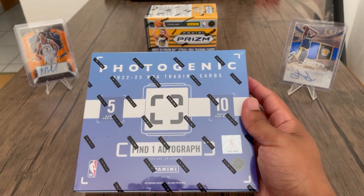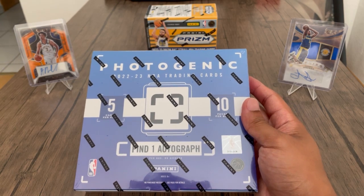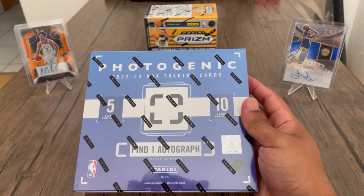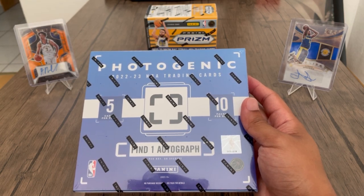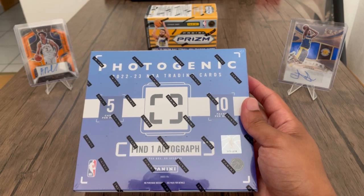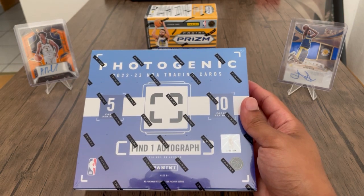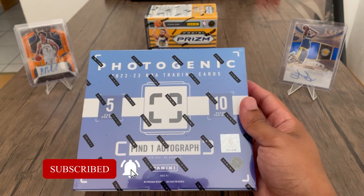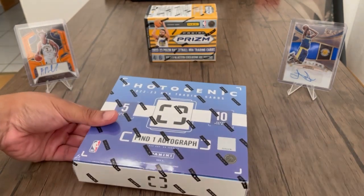Hey, what's up y'all, welcome to the channel, this is Camo Collects. Today I'll be ripping the 2022-23 Photogenic. I actually bought this when they dropped on Panini's website, but since I live in Germany I get everything about one or two weeks later than everyone else. The big chase in this set is basically the shoe game insert and the dual autos. I probably won't hit either of those because my luck is trash. In this box we're gonna have 50 cards, 10 packs, five cards per pack, and one auto. Let's get to ripping.